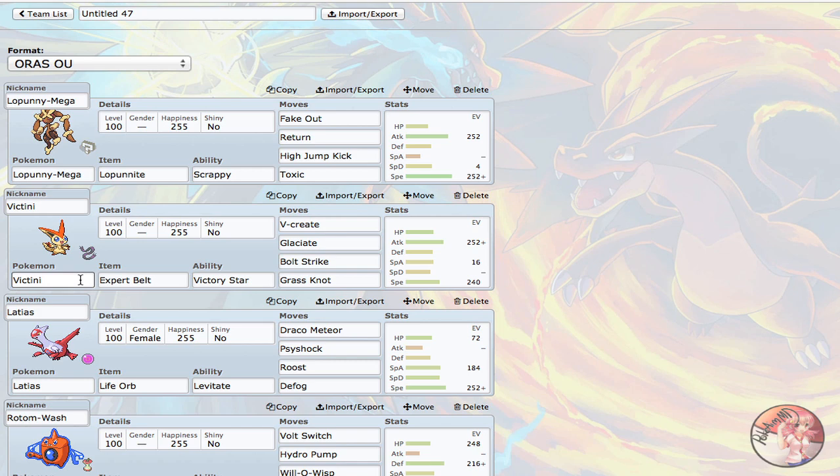Next up, I kind of wanted to lure for Lopunny so it could do some work. I decided on lure E-Belt Victini. What this Victini is designed to do is get rid of physically defensive walls that check Lopunny. It takes out Hippowdon with V-create plus Grass Knot, gets rid of Landorus-T with Glaciate — the EV spread gives a nice chance of KOing max HP Landorus-T after Stealth Rocks — and Bolt Strike hits Heatran, Slowbro, and Suicune. With the Expert Belt these attacks are all boosted.